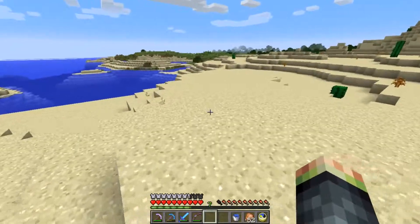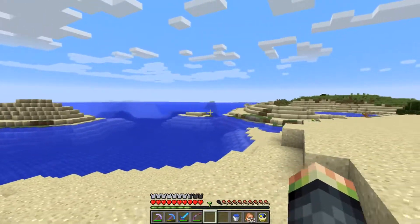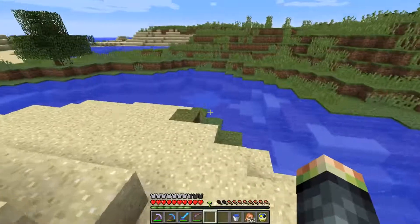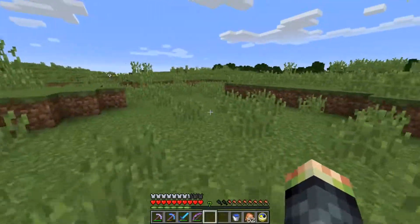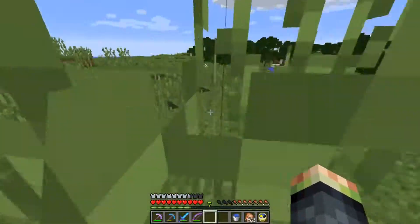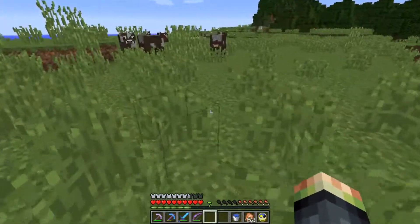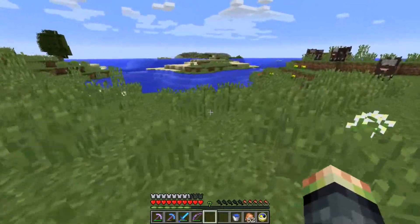I wanted to come over here and check the shoreline because it looks interesting. It looks like just an island, but there's a plains over here and I'd love to ride a horse back to base. The horses aren't really running anymore though. I did notice that although I was holding right shift, it didn't seem like he was running, but it did change the view which was different. Lots of cows out here — can't ride a cow.